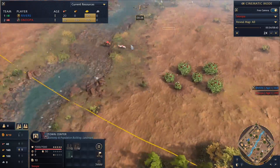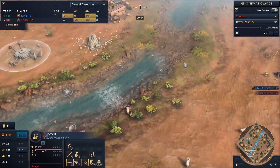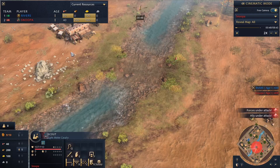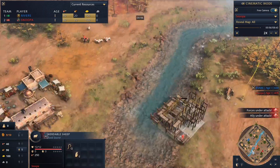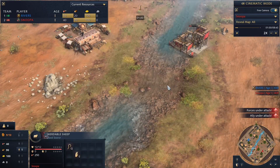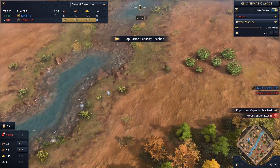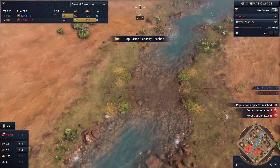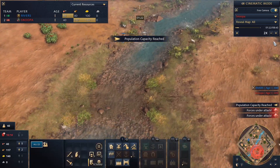I think Rus is the best hybrid civ right now. The lodgers are very cost effective — you can transform your fishing boats into lodges if you need that in the next age. They also have the Kremlin, which is great for zoning certain parts of the water off.